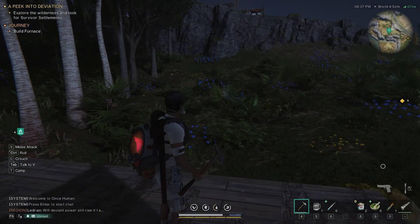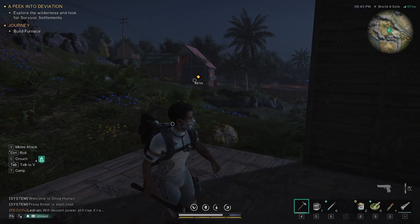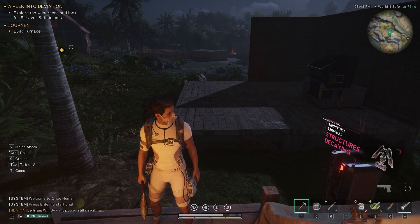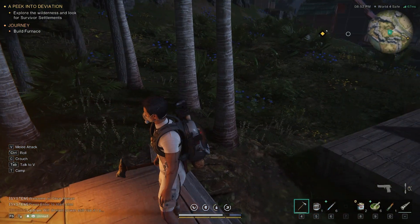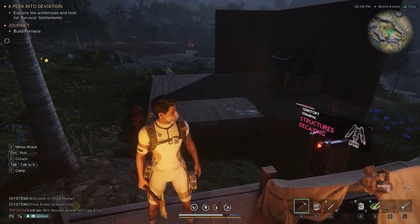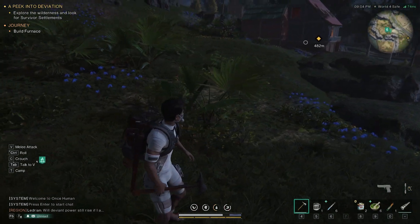Hey guys, welcome back to the channel. We're back playing Once Human again - this is a new beta game, a PVP craft builder shooter MMO style game. We haven't gotten terribly far yet; we're still in the beginner stage setting up our base and going through the tutorial. In the last episode we met up with a girl named Hannah, did some side missions, got some flower samples for her. Today we need to explore the wilderness, look for survival settlements, and build the furnace.